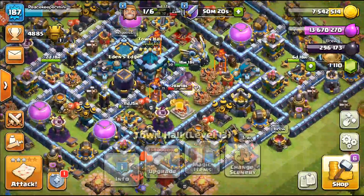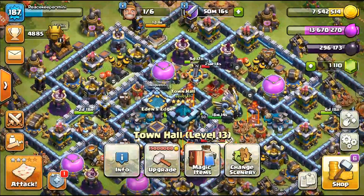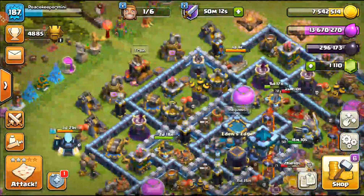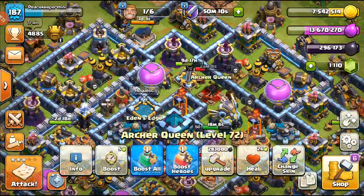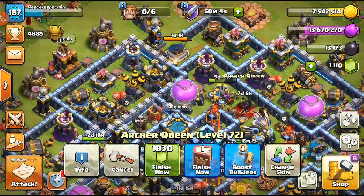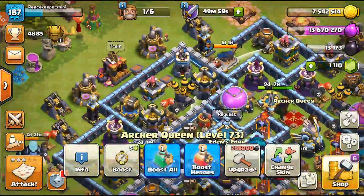Upgrading another hero is gonna be pretty tough - I didn't think I had a book of heroes, but I do! So we're gonna spend that right now. We have the Archer Queen going to level 73 - seven days, six hours - and bam, I'll use that book of heroes. I didn't know I had it!